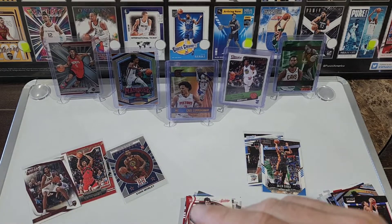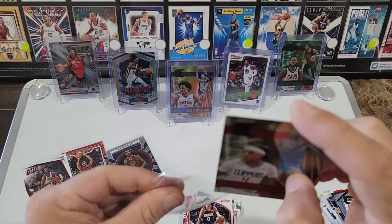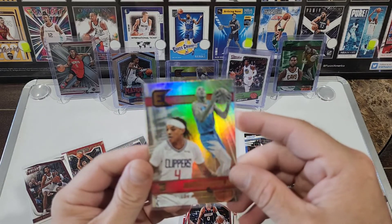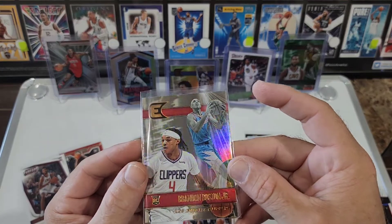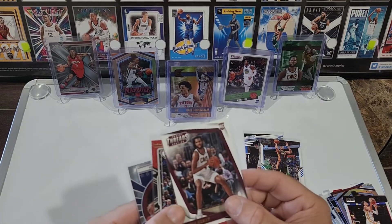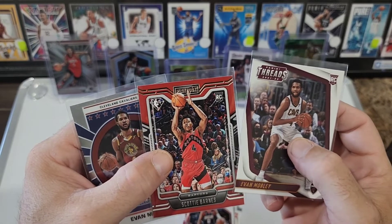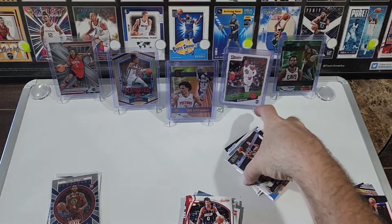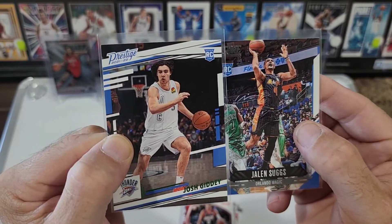Evan Mobley, James Bouknight on the Luminance, Quentin Grimes — come on, let's see some color. Omar Green Playbook — not the rookie we were looking for. Another Ja Morant — okay — pulled the bronze yesterday, very nice. Oh, speaking of pulling bronze yesterday, I also pulled the Curry bronze.